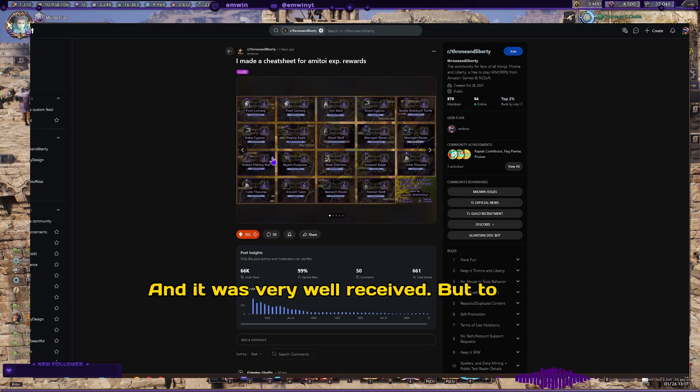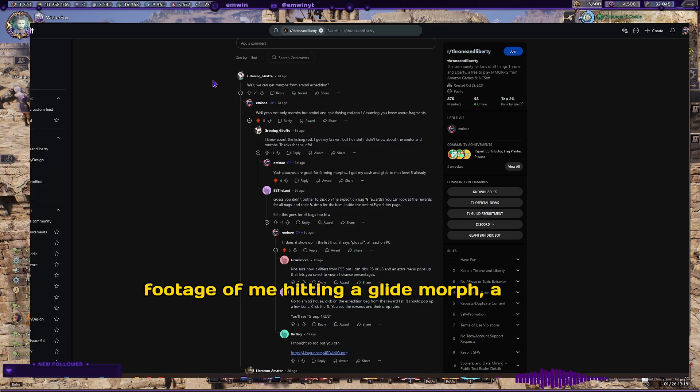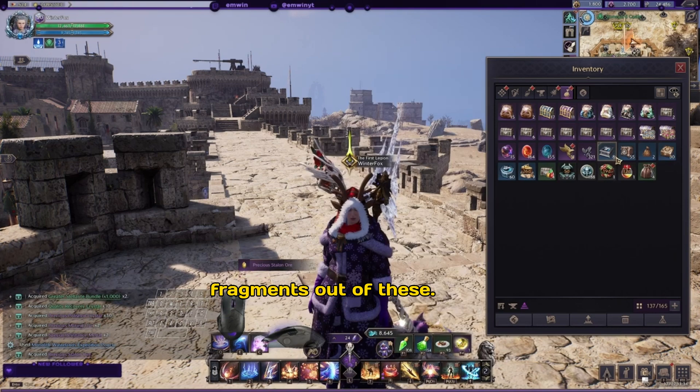It was very well received, but to my surprise many people did not even know they could get morphs or other rewards from expedition pouches. So here's footage of me getting a glide morph — a flying morph — from an expedition pouch.